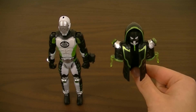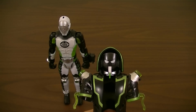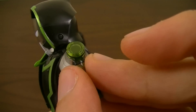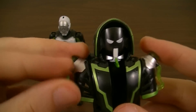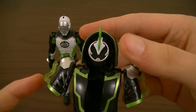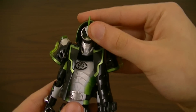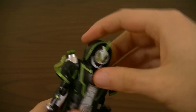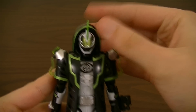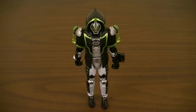Next we'll equip Kamen Rider Necrom with his Parka Ghost. The transformation is pretty simple and basically the same as Oridamachi and Spectre — rotating up the tubes until they line up with the torso pieces, lifting up the shoulders a little bit and lifting up the face, taking the figure, sliding the parka right over, making sure the shoulders are pegged into place, and getting everything situated.